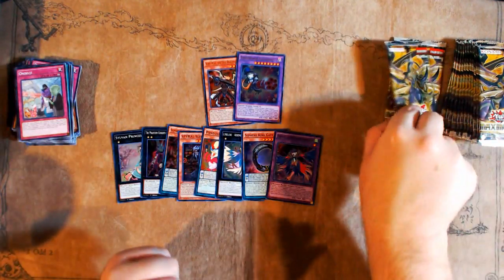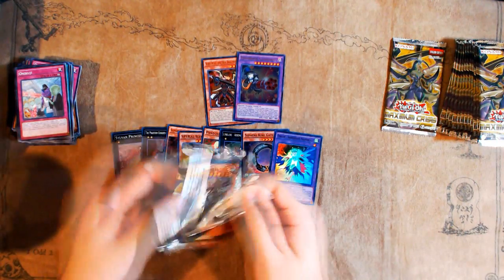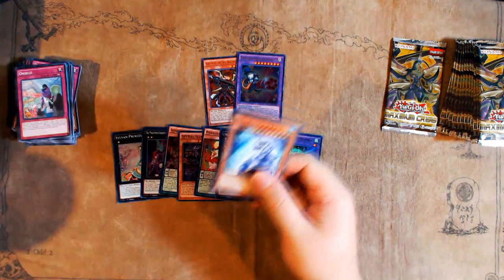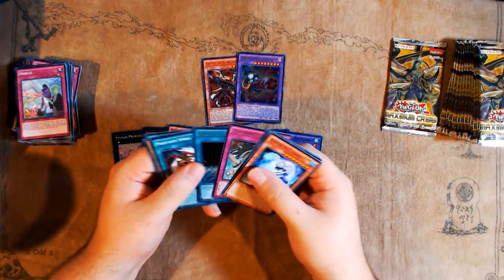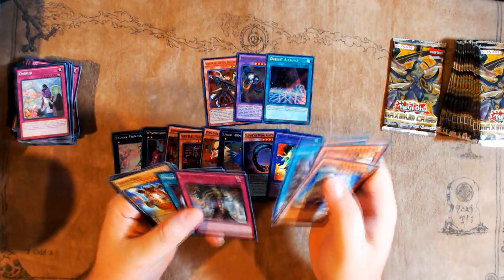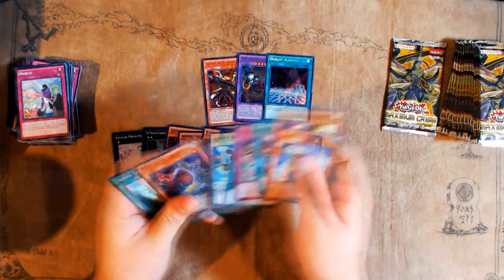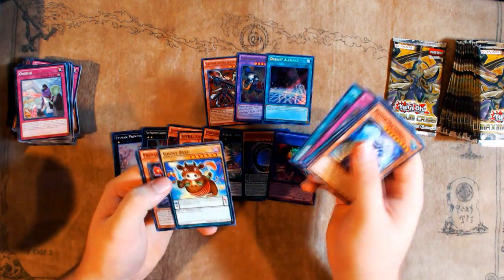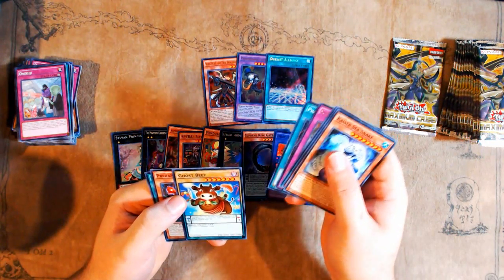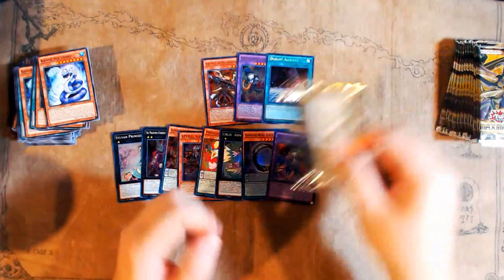This is the second pack from the bottom, so let's see if this is where the secret is. The ultras were in a weird order. And yes, this is where the secret is — another Duelist Alliance, which is fine. Subterror Final Battles are rare, okay — I finally just found one.